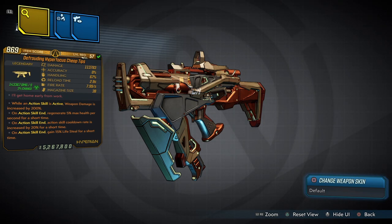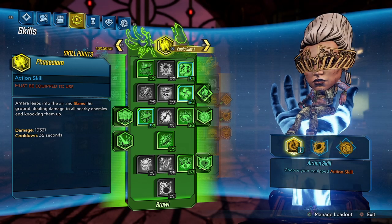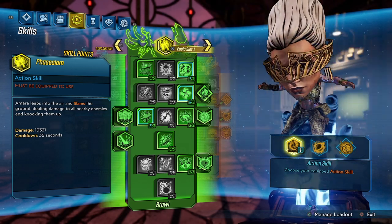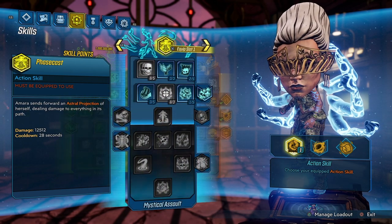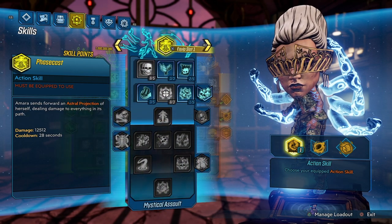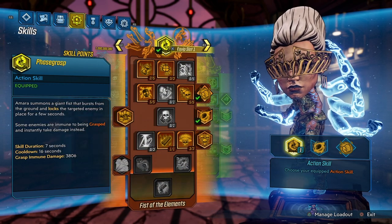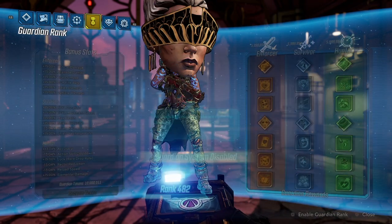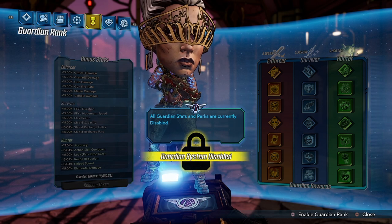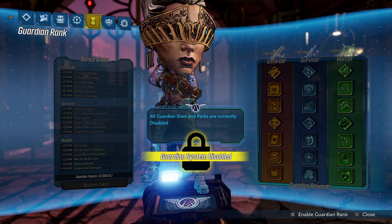I want to show you guys something really quickly before we get into the gameplay, and that is my skill trees. My skill trees are based upon my passive abilities. I did not want to put kill skills on because I wanted to show you guys the raw damage of what this gun can actually do, outputting over 113,000 damage. My guardian system has been disabled — I recommend you guys enabling your guardian system — again, I just want to show you guys the raw damage of this weapon.